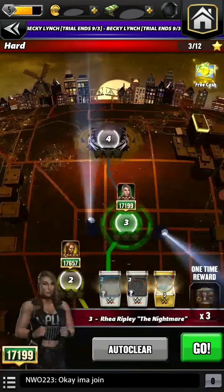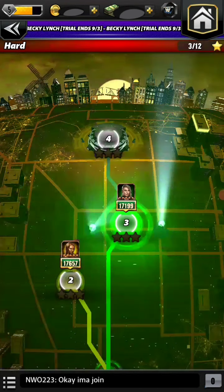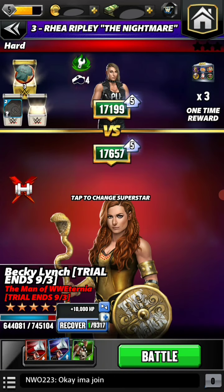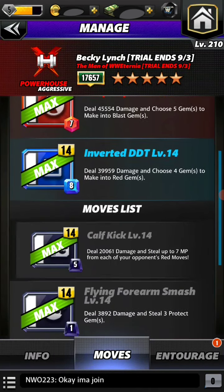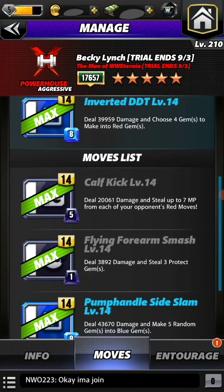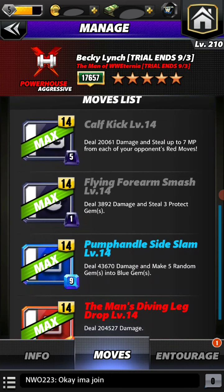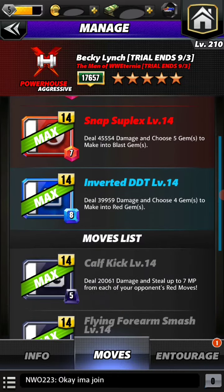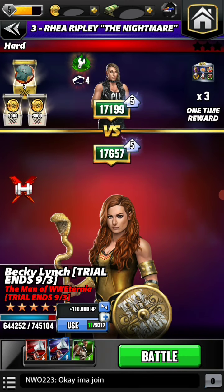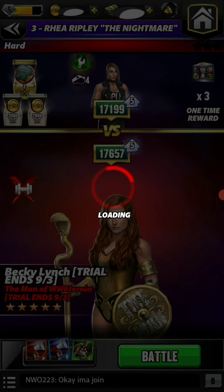Let's go with another superstar. Should we change the move? Protect gems — no. Make five random gems into blue gems — no, we don't want that. We'll carry on with the moves we have, give her a heal. This is the last match and after this I'll end the video.